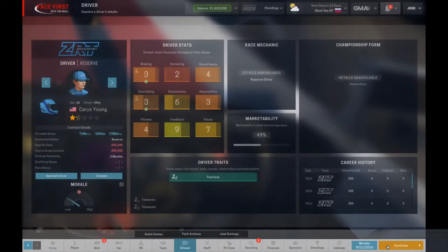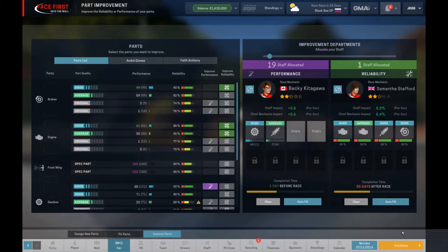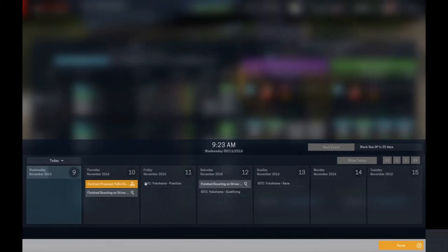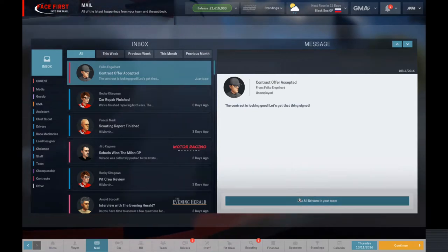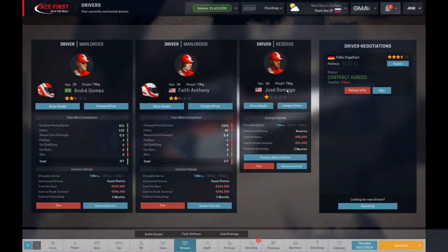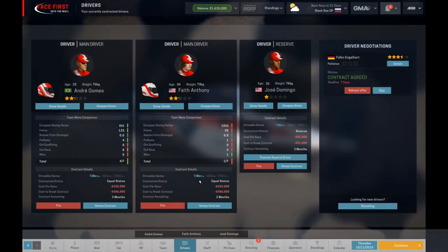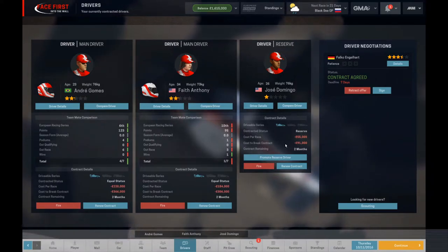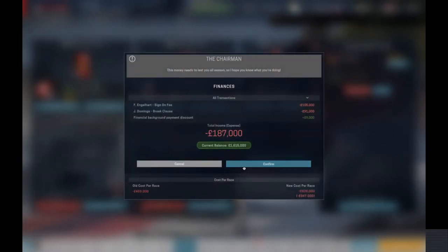We have a contract proposal coming up for Falco Engelhardt — just one day before the race, don't need to change anything. Contract offer accepted — hell yeah! We'll replace Jose because that's cheaper and let Faith run out her contract, since she only has one race left and it'd cost 306,000 to break it. So Jose Domingo, you're out of here — confirmed.